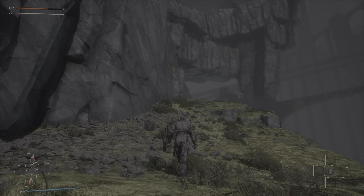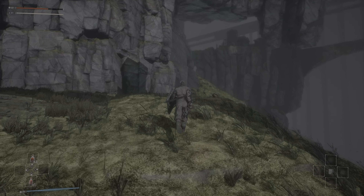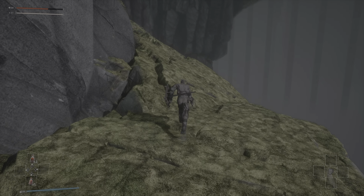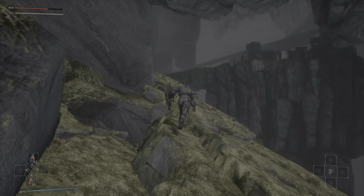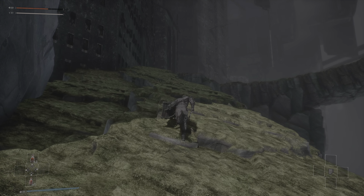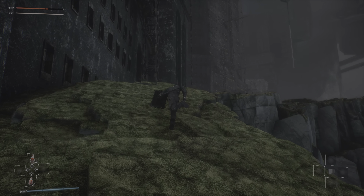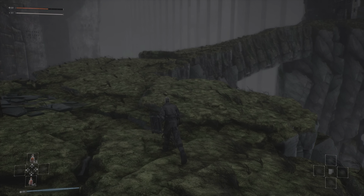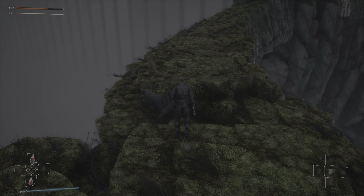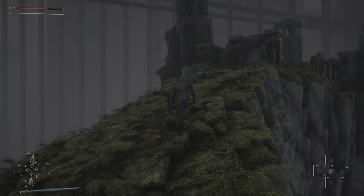We came down here last time — that's the boss I said don't mess with right now. I think he gives you an amulet or a ring or something. Some of you may have noticed there was a path up here that we could have taken, so we're going to take it now. I think this leads up to the upper part of the monastery, however we may need to unlock a shortcut first.